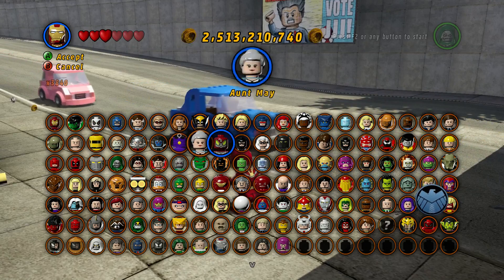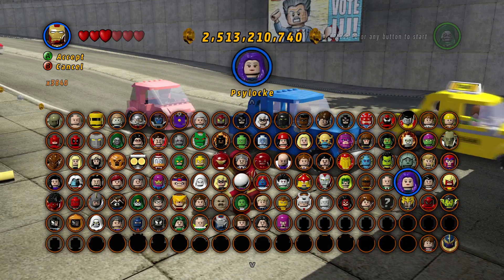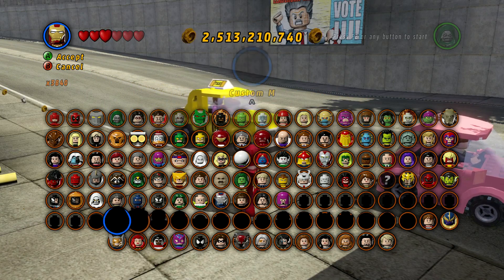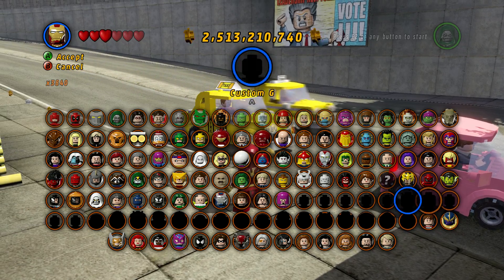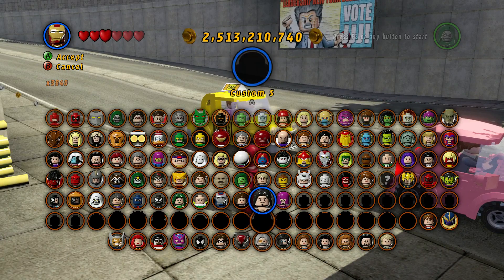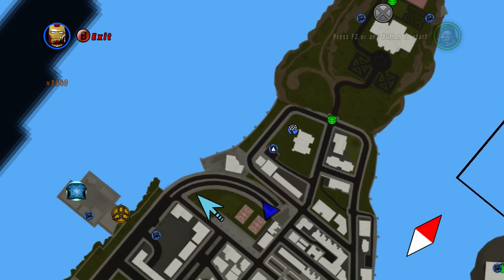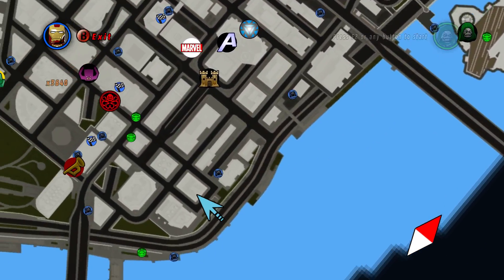She is right there. So we have, I believe, now all of the characters unlocked. Nope — Stanley is still there. All of these are just custom characters, which none of them are specifically locked, they're just blacked out. So, are there any more quests that have unlocked? I don't believe there would be. I think we're done.